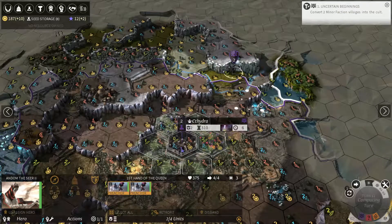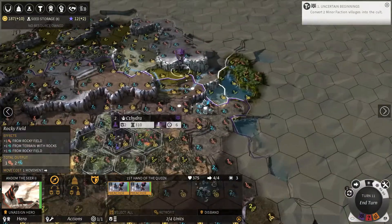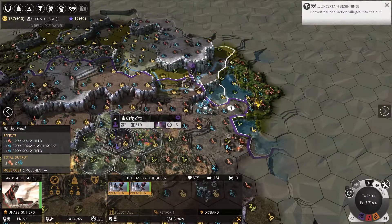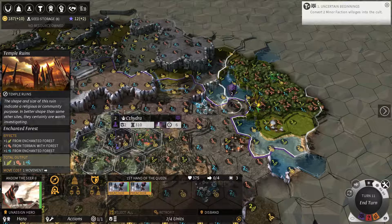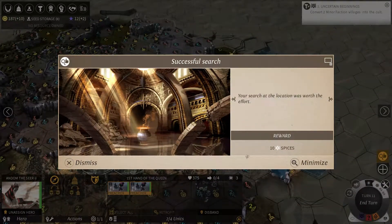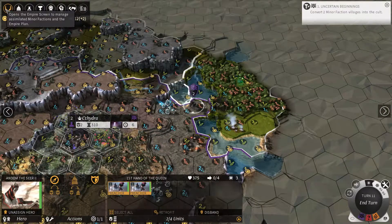Let's end our turn. By no means am I a pro at this — I've not played it that much. I've been playing a little bit with my roommate, but other than that I haven't done a whole lot, and I played with factions I created just to play for fun. I found ten spices in that ruin — that's not bad.